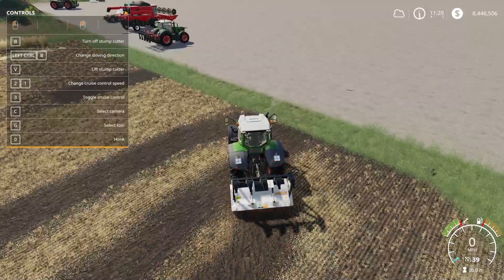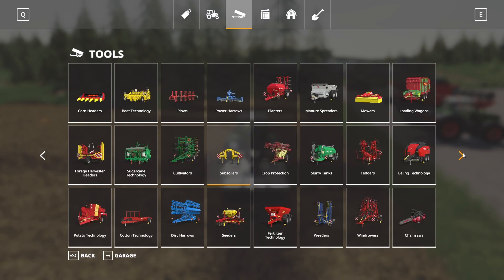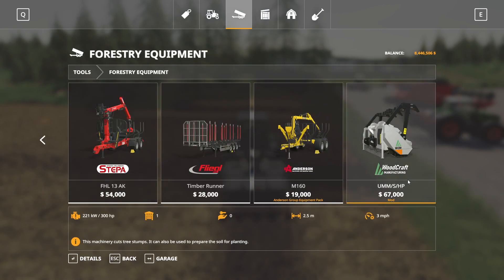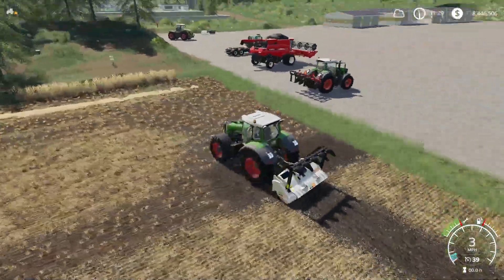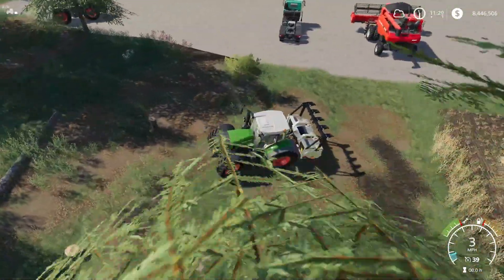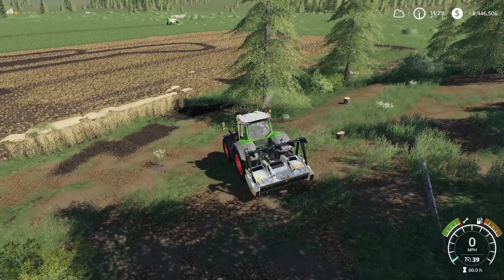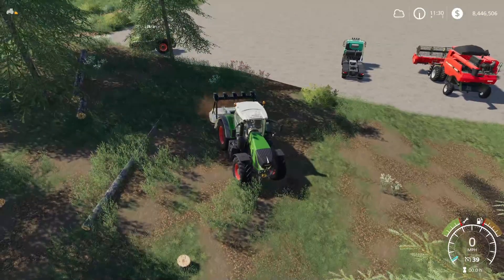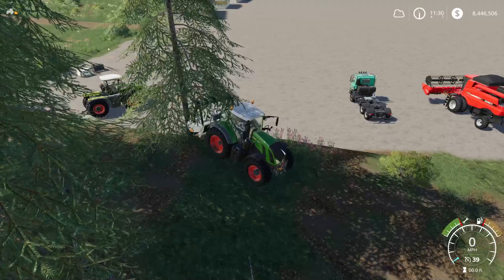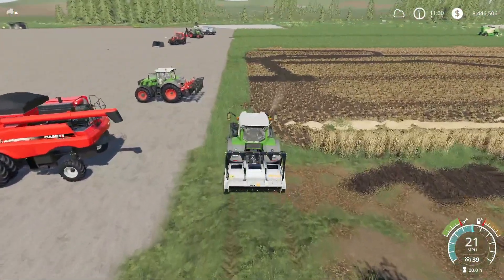I'm curious if it will work on trees since it's under forestry equipment in the store. It is found under forestry equipment at the very end — Woodcraft Manufacturing UMM SHP, $67,000 to buy, 3 miles per hour working speed, 2.5 meter working width, requires 300 horsepower, no customization. It does remove logs fairly efficiently. Let's see if it can take out a full-grown tree — at least it knocked it over. That is the WCM UMM SHP.